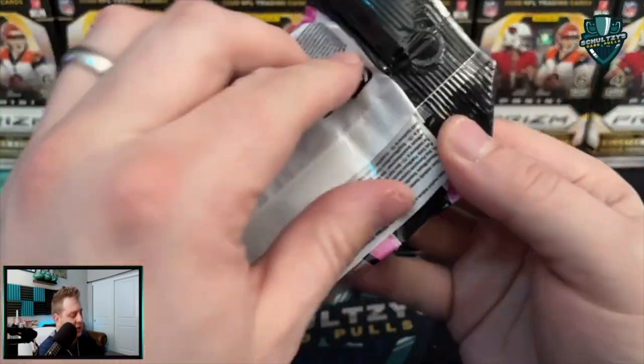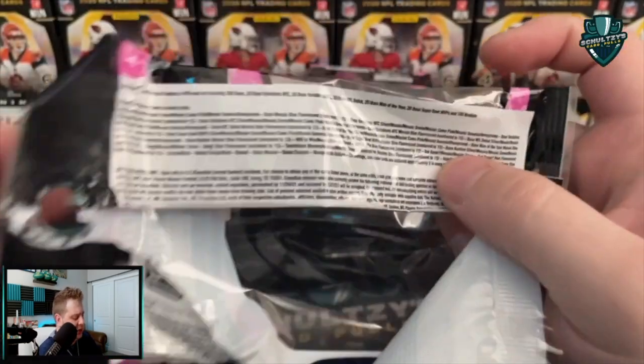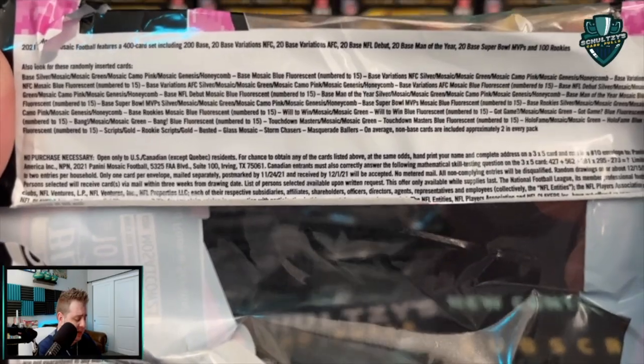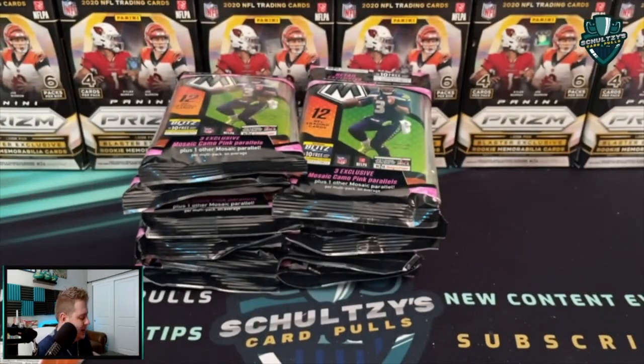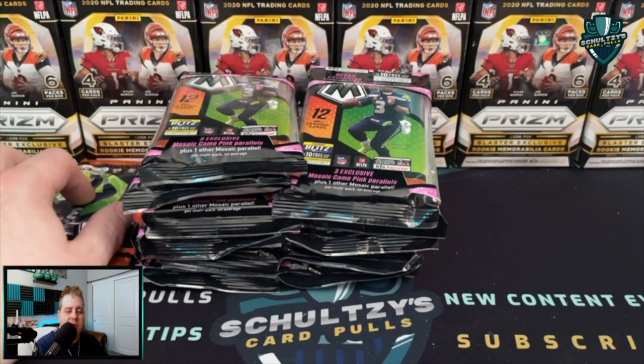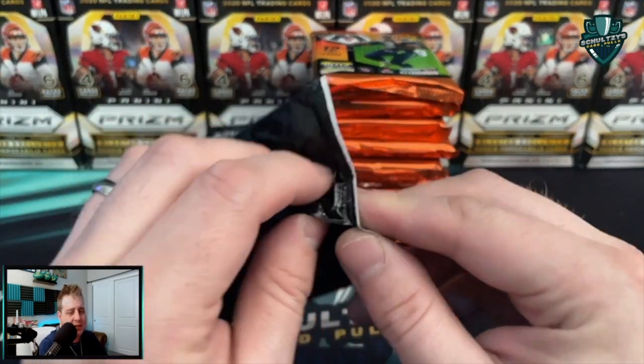Here on Schultz's Card Pulse, gonna rip these apart really quickly. We do have a chance — you can see the odds. Looks like parallels numbered to 15, as well as genesis and honeycomb, and a chance at those autos. Let's speed this part up.